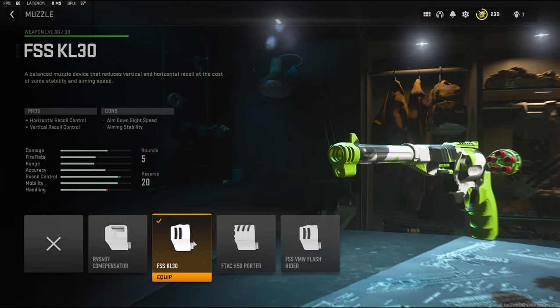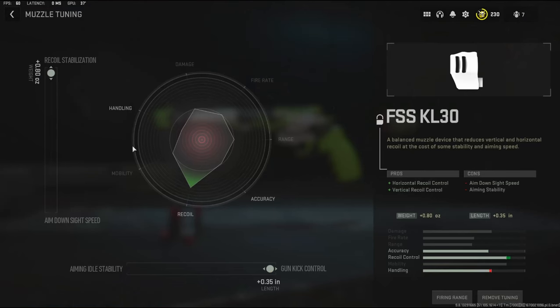With the muzzle it doesn't really matter too much, but I went ahead and put on the FSS KL30 muzzle. It adds horizontal recoil control and vertical recoil control. And for the tuning I went with recoil stabilization and gun kick control.